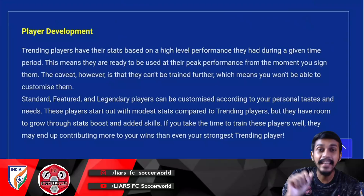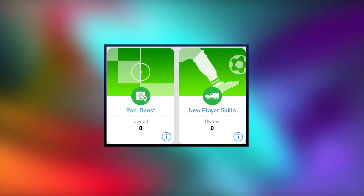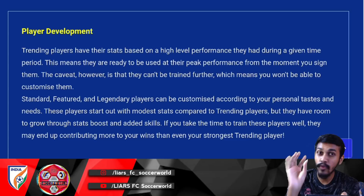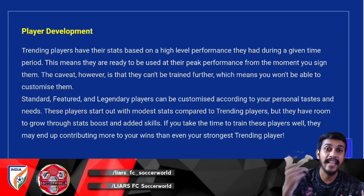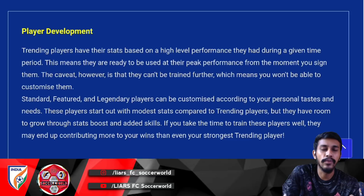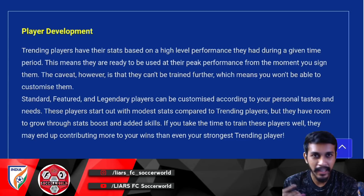The remaining three categories — Standard, Featured, and Legendary — can be customized to your personal taste. For example, if you have Haaland and want him to have better shooting or a skill like sombrero or one-touch pass, you can add those. However, their stats and ratings start at a modest medium level compared to Trending players. Via stat boost, you can boost any stat — for instance, give Haaland better balance or one-touch pass — making them potentially deadlier than Trending players.